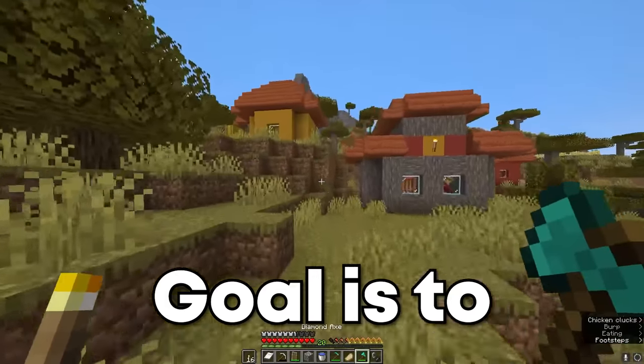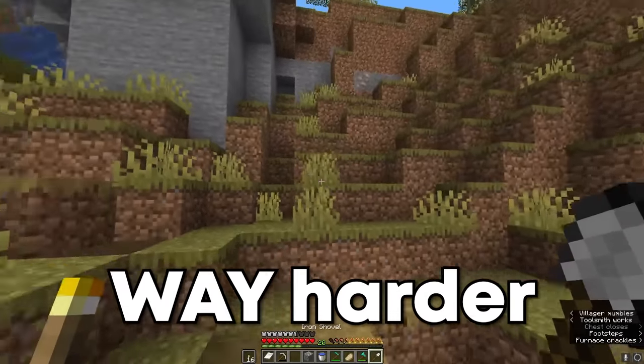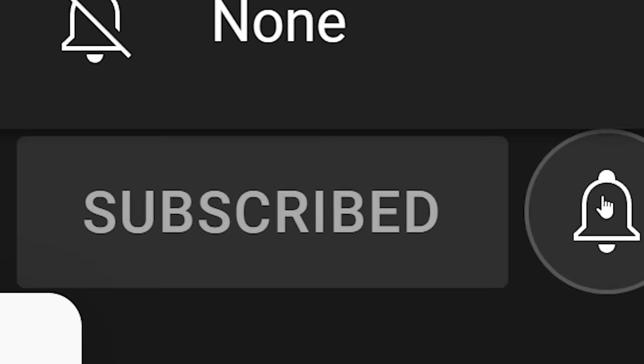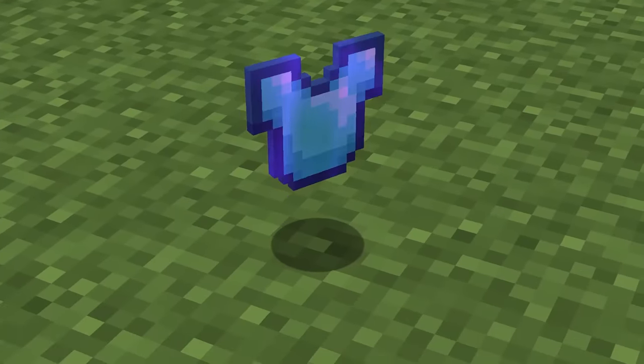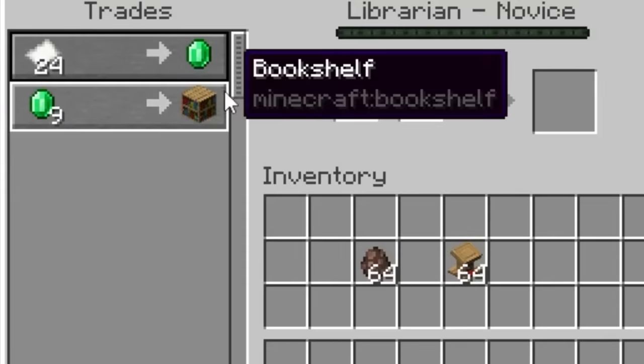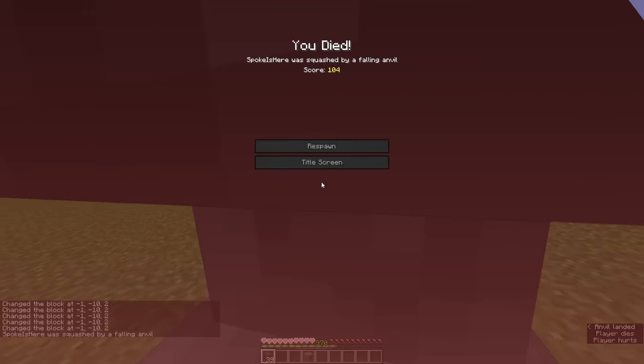The goal is to start off with the easier ones and work our way to the impossible ones. However, this was way harder than I thought. The second item looks normal, until you realize it has every protection in the game. Obviously, you can't get those enchants from trades or an enchantment table, so all that's left is using an anvil.